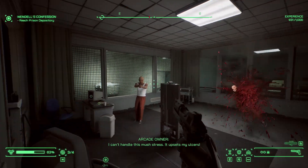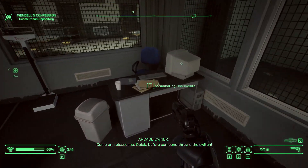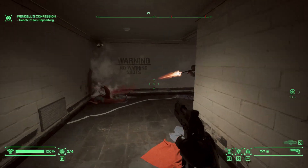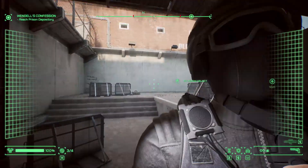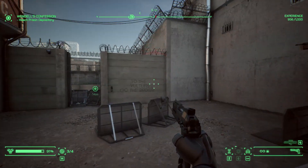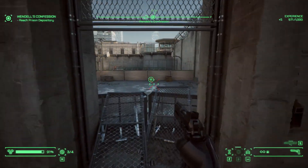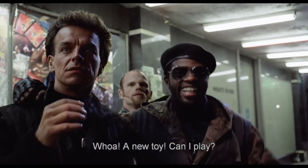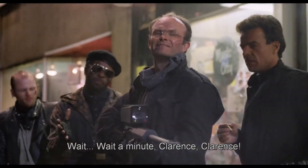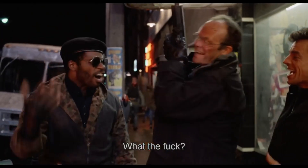You can pick up random weapons that enemies drop, like the .50 cal sniper, the Uzi, the Tec-9 submachine gun, and some other guns, but mainly you'll be using the Auto 9 pistol. One gun I thought was missing is the sniper rifle from the first movie that shoots exploding bullets — I thought maybe that would be in the game, but it's not.